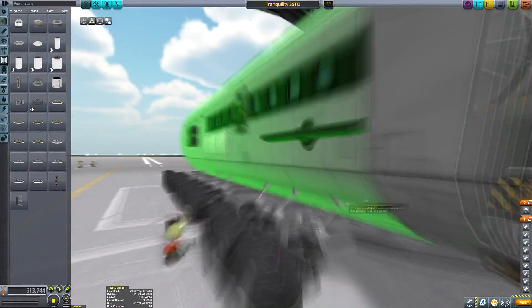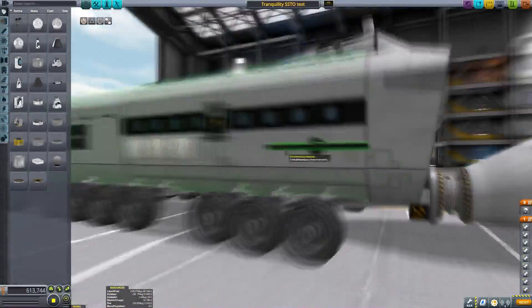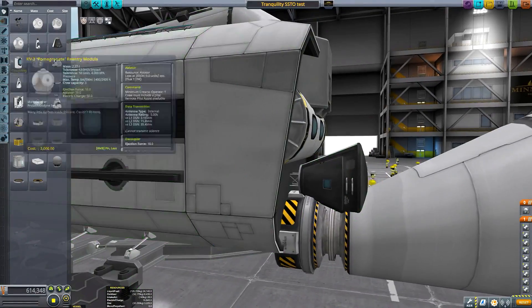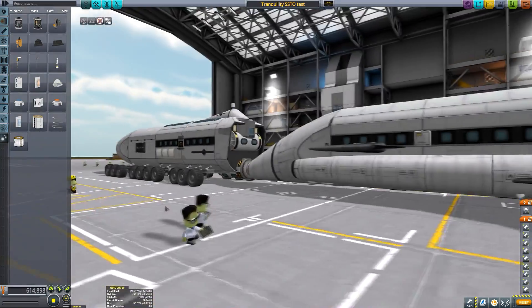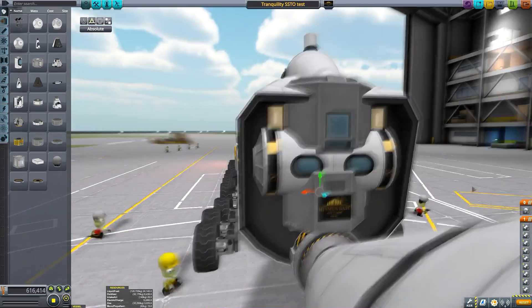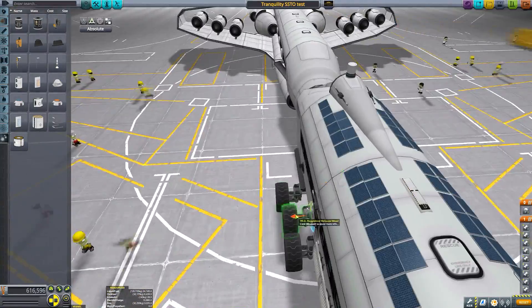Here you can see me testing out the alignment — I dropped them both to the floor of the space-plane hangar to make sure they were roughly at the same level, then checked if they joined together. There was a small explosion, but they pretty much aligned. Because the docking port was hanging a little low off the front of the bus, I added a little command pod and crew module to give the appearance of a boarding tube that passes through to ascend to the actual seating area of the transport above.